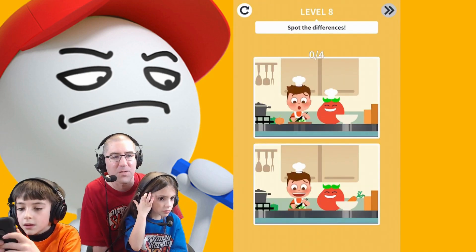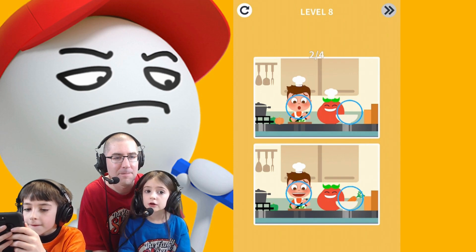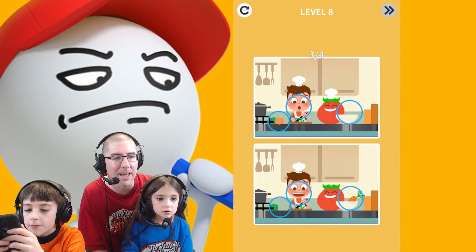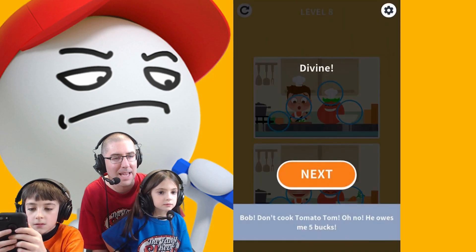Spot the difference — there's four differences. Can Luke find the four differences? I see one — the mouth is different. There's no carrot. The hat on the tomato's head!